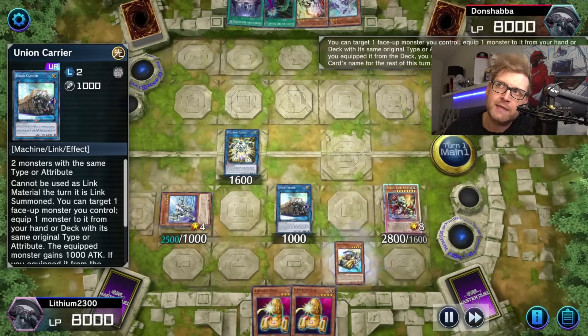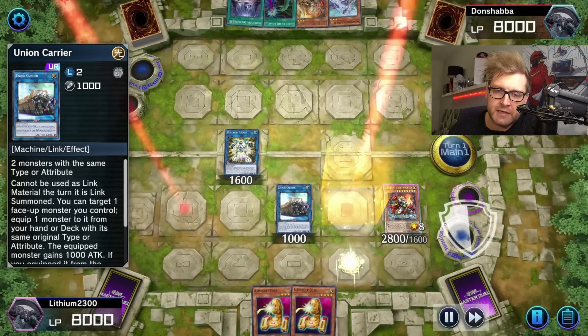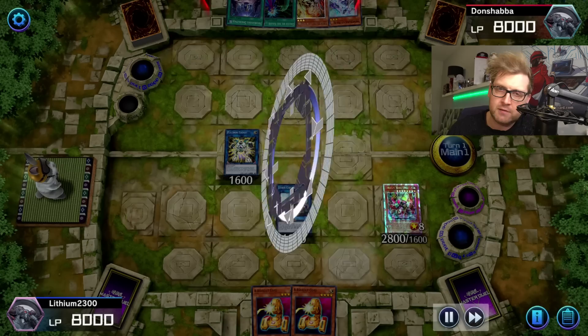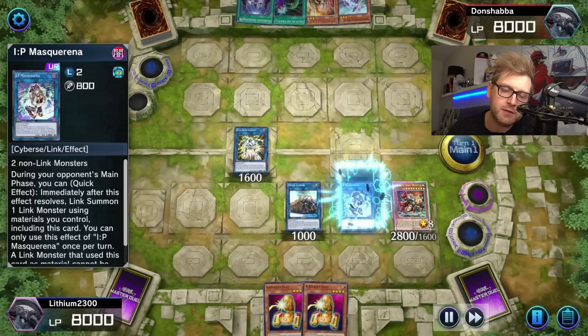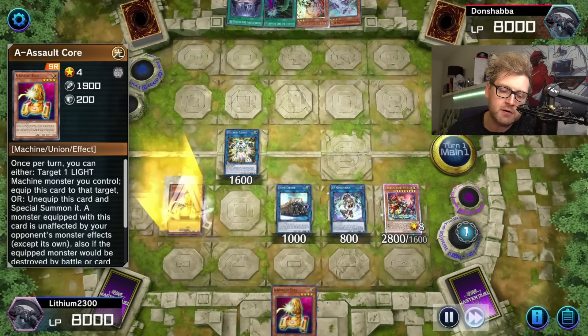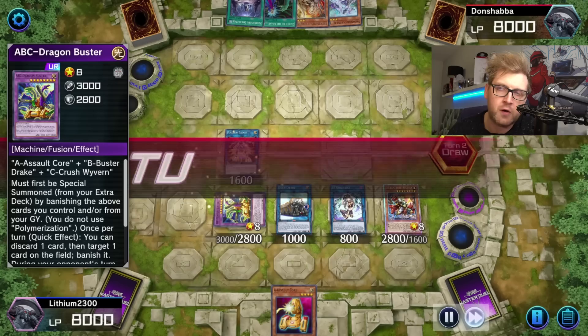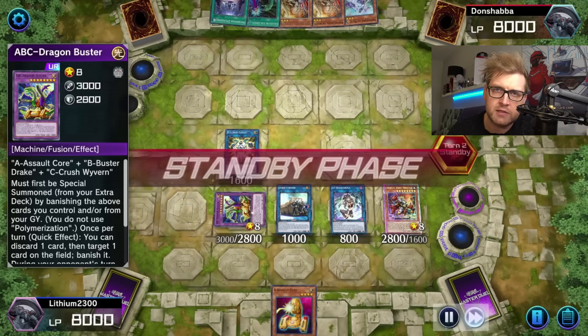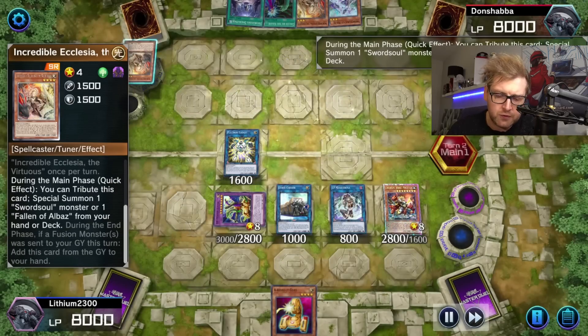A couple of months ago I started with ABC, which I played years ago when it was the format around 2016 in the TCG. On Master Duel there are a couple of options. The first option I wanted to try was stuff like Galaxy Soldier and Union Carrier.